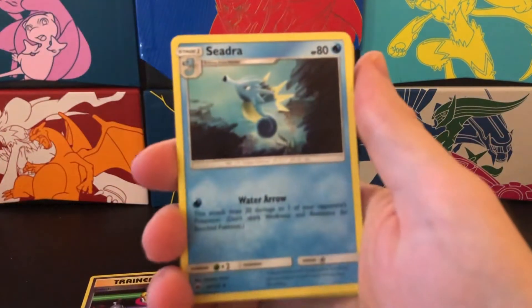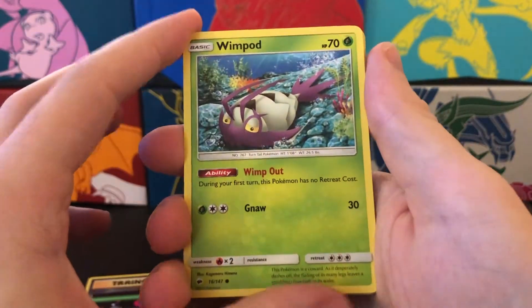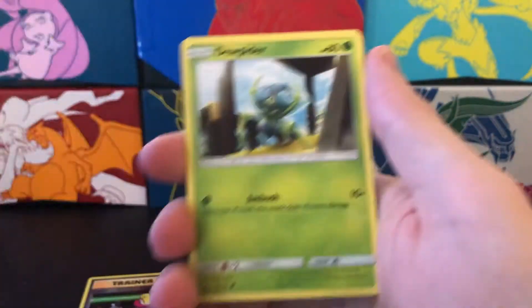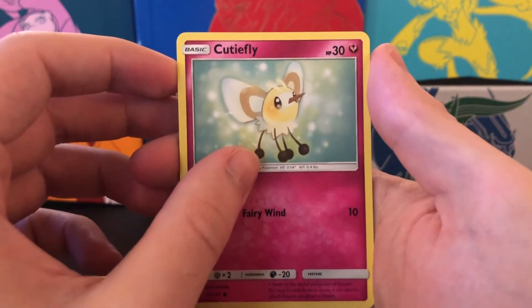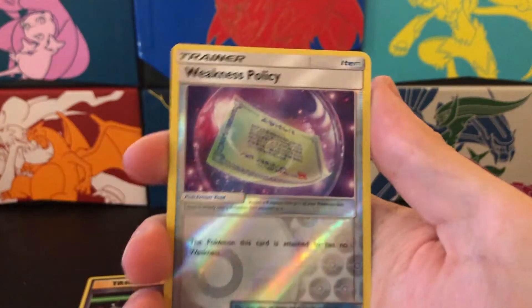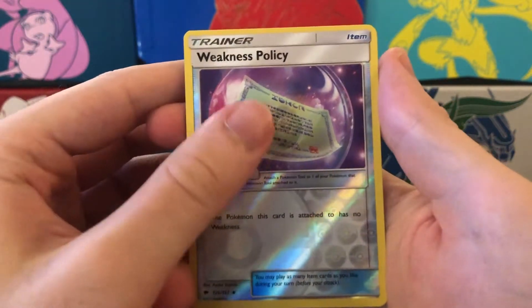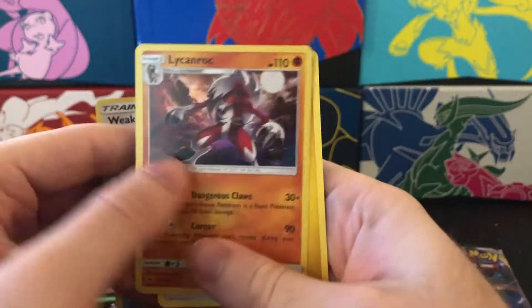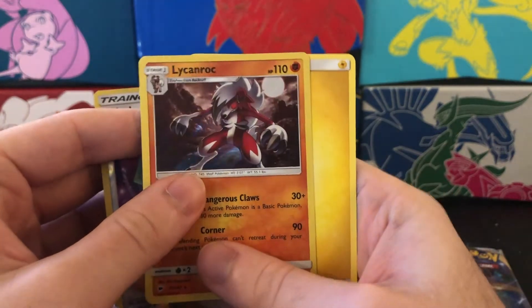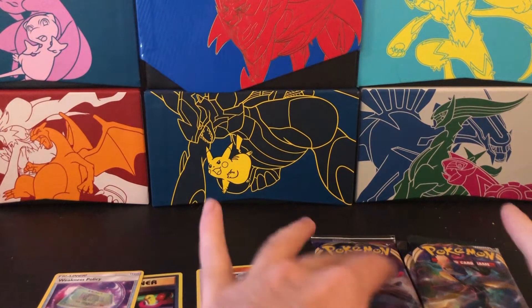Plumeria. Nice. We got Cedro, Wobbuffet, Meow, Wimpod — he's going to wimp out — and Togedemaru. Nice. Dewpider. Nice. Cutiefly, who is a cutie pie. And we got Weakness Policy. I wish I had one for me in real life. We got a Lycanroc — the Midnight form — as a holographic. And one we don't have. It looks pretty cool, if you're a furry, which I'm not. So that's a good one.